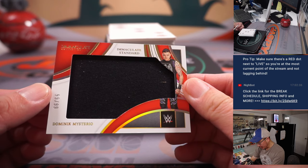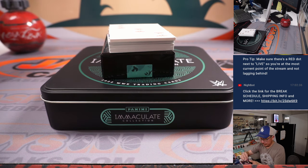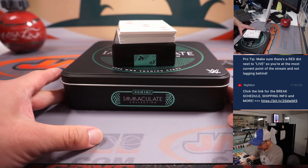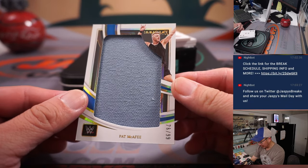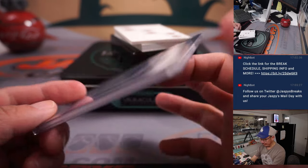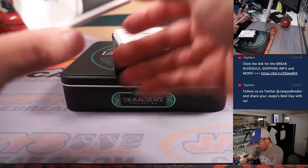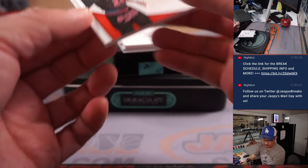We got Dominic Mysterio, 99 out of 99. That'll go to Kevin in the number nine. And we got Pat McAfee, 76 out of 99 — that goes to Oliver, number six. We've got Montez Ford, 56 out of 99, Immaculate Inc. — another six for Oliver.